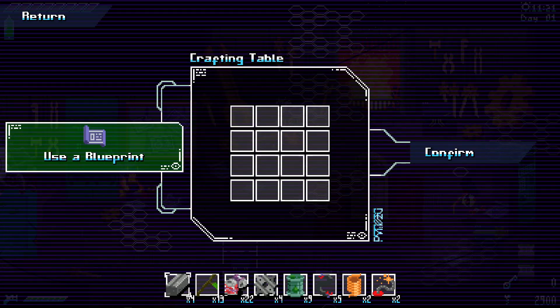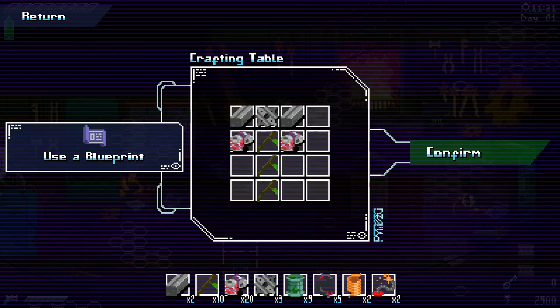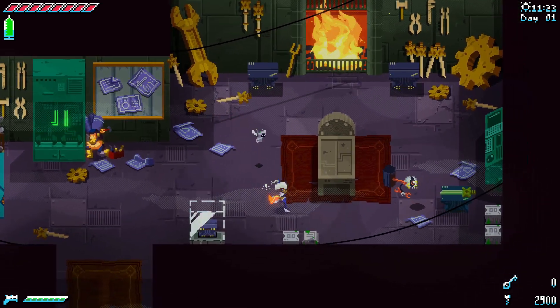We can use a blueprint for a War Axe, and it will automatically take the materials, but I don't want to make a War Axe.